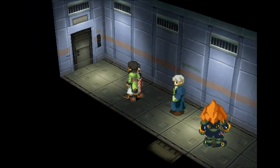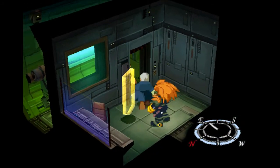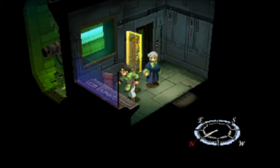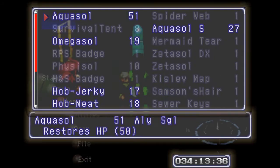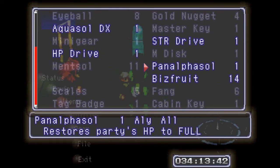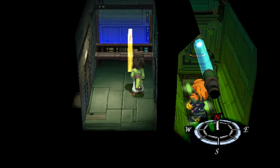On the other side of this guard is a save point. That's them trying to tell me to save. I will, in one second — after I get this treasure chest. Penalphosol. What the hell is Penalphosol? It's pretty much a Megalixer — an Megasol for everybody. Awesome. I will drop a save right here, be right back.